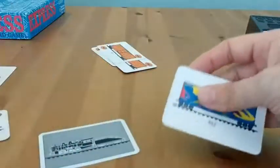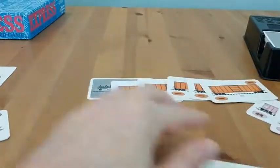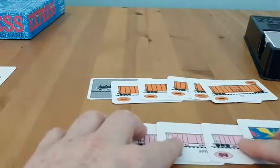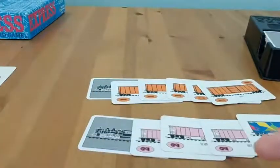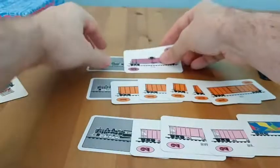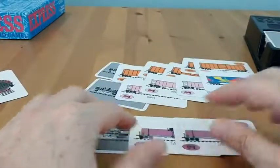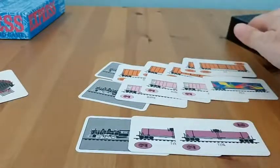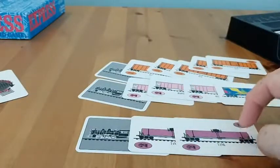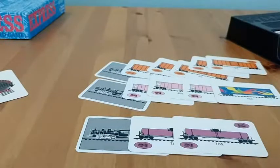To go out in the game, you need to have at least one train of five cards and one train of four cards to go out. So all of your other trains — if you're building another train — additionally would have to be completed before you could go out. Even though you meet the five-card and four-card requirement, you would need to get a third tank card or another wild card to place on there. You have to have complete trains to go out.